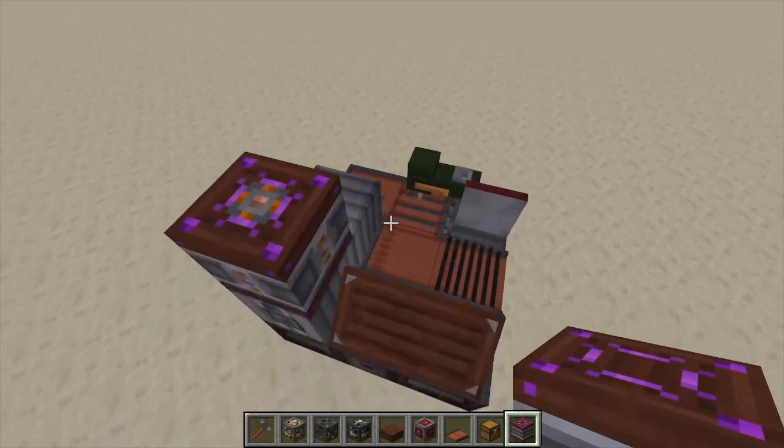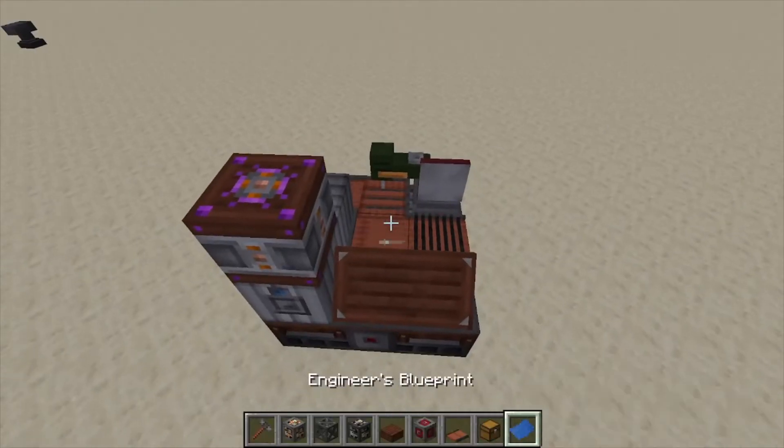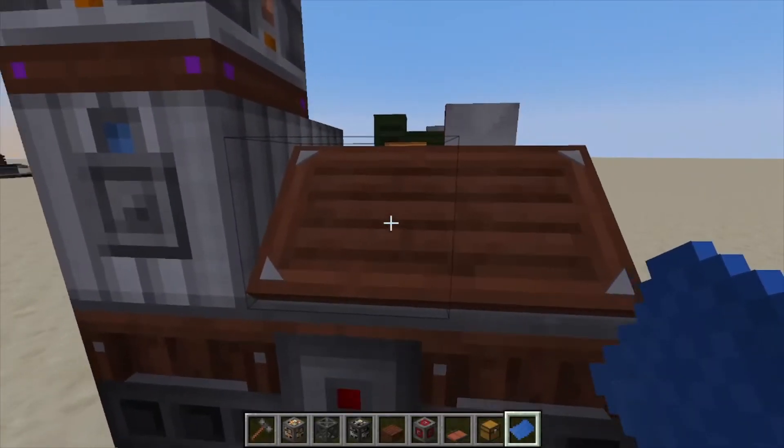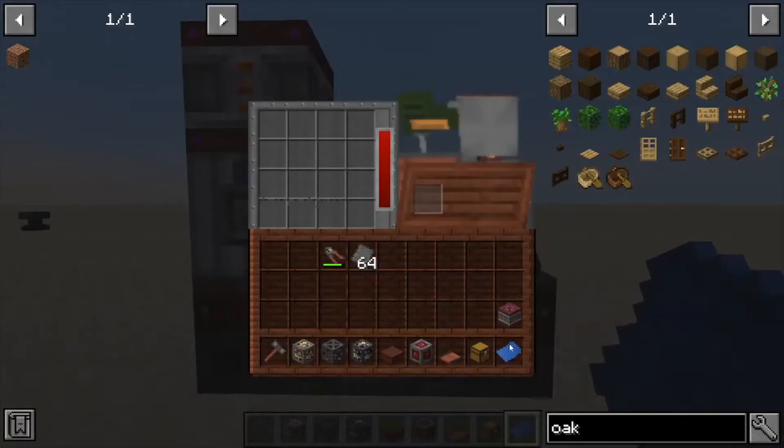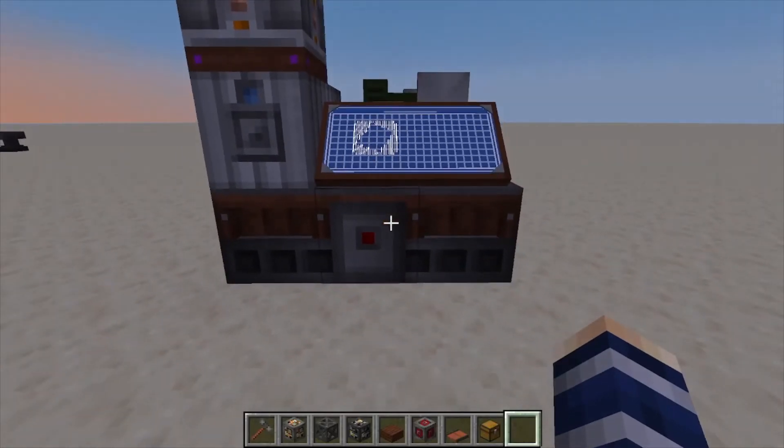What this machine does is allow you to create any recipe from the normal workbench but automated, as long as it has the materials. We're going to put that in and select one of our metal castings — the one that makes plates. We can import our items, and to make these plates we need steel plates and wire cutters.